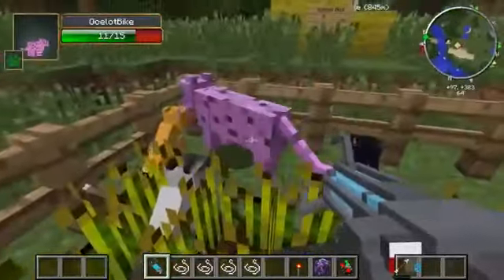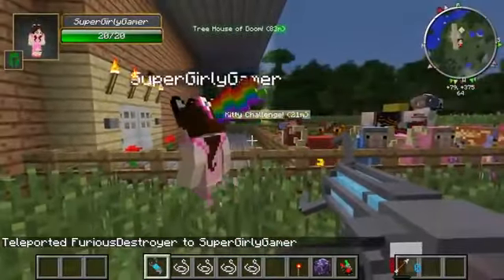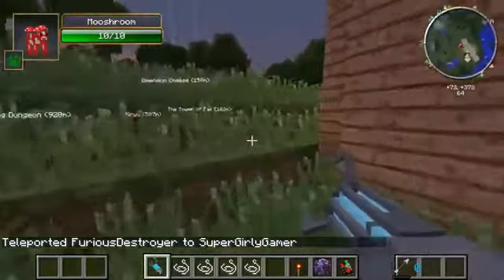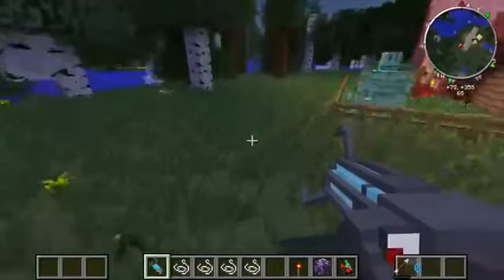We have some insane stuff for today — I even have explosives for Jack. I'm gonna open the gate for them. Wait, aren't I in creative? Oh okay, I can fly. This is embarrassing. Hold on, follow me to the front — your items are set up around here.